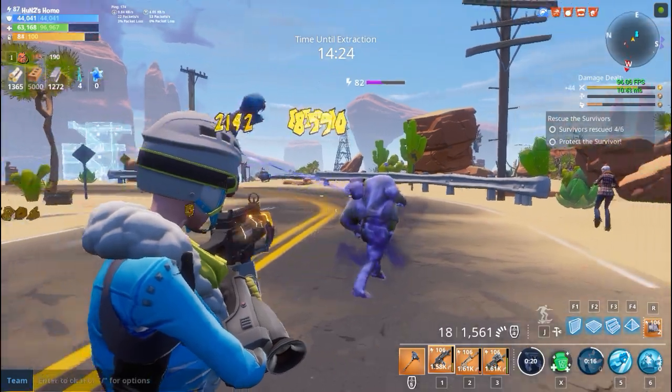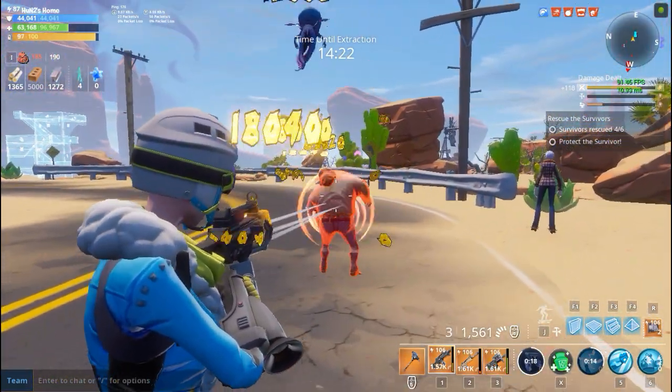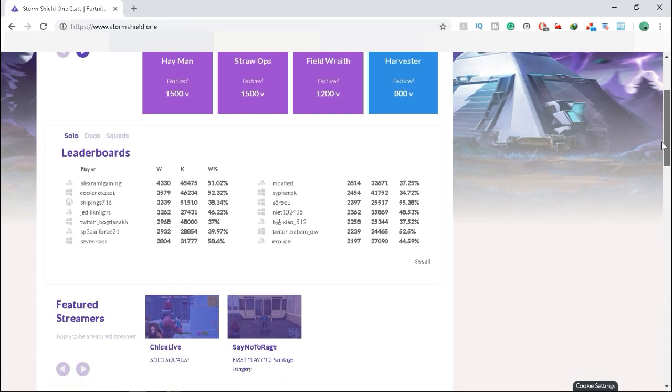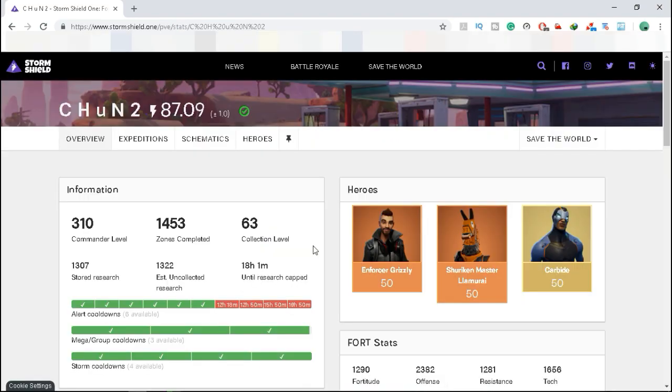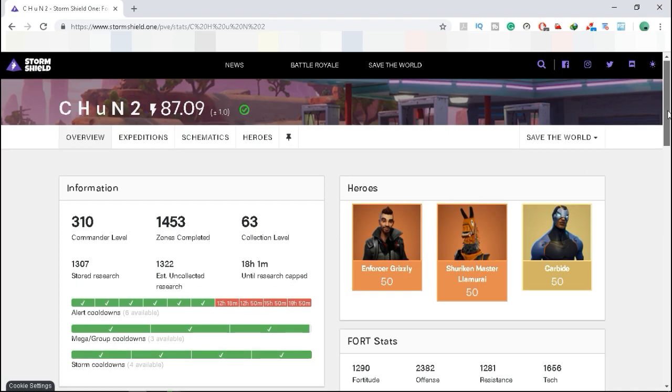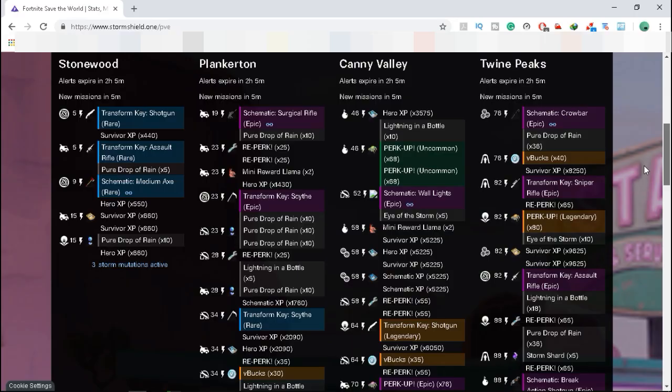Before wrapping up, I want to share one more resource: a website called StormShield.one. It's an extremely helpful website to track how many mission alerts you have left and what rewards you can get from daily and storm alert missions. You can also check your battle stats there. I'll link StormShield.one in the description below.